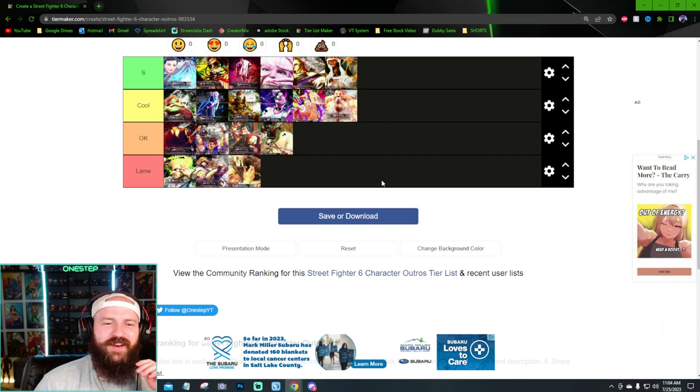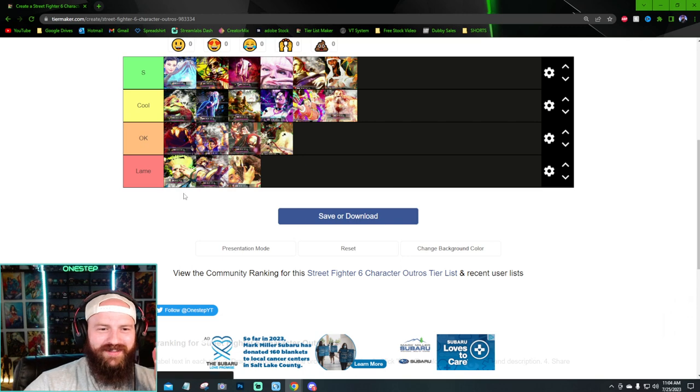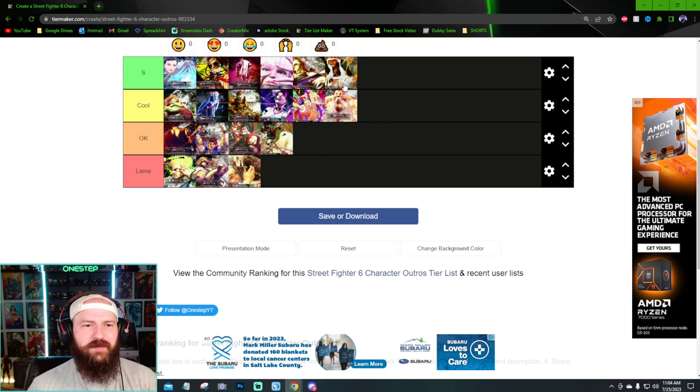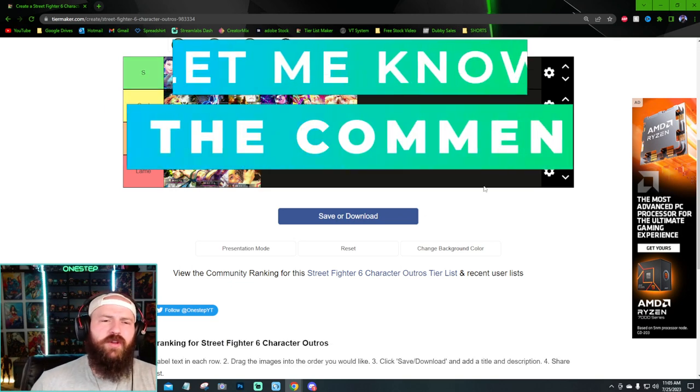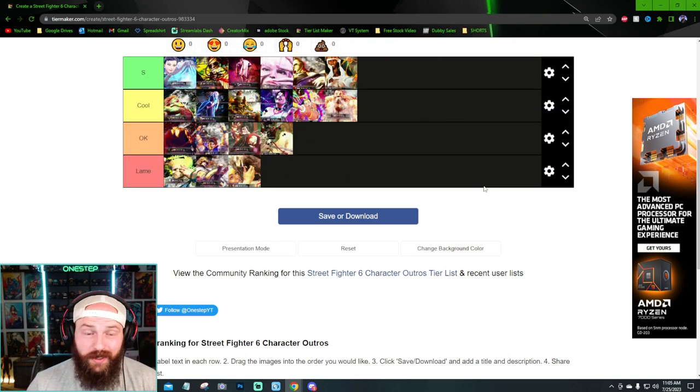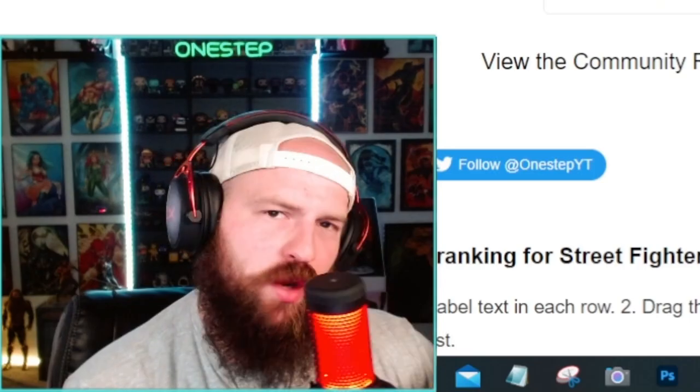Out of the 19 characters we have, I really only think there are three lame ones: Guile, Ken, and Lily. Jamie is almost lame but I think it's okay — borderline lame and okay. E-Honda, Luke, and Ryu are all in the okay section. The S-tier outro animations and winning screens are Chun-Li, DJ, JP, Manon, Marissa, and Rashid. The S-tier outros really put together and grasp the character's personality and moveset as a whole, and put that on the winning screen to a whole new level. Let me know in the comments who your main is in Street Fighter 6 and where they landed. Subscribe for more fighting game content, and take it one step at a time.